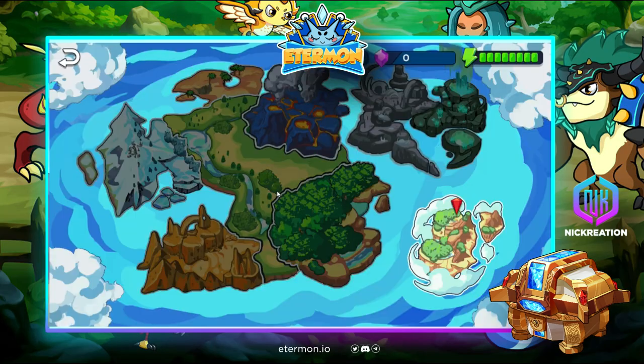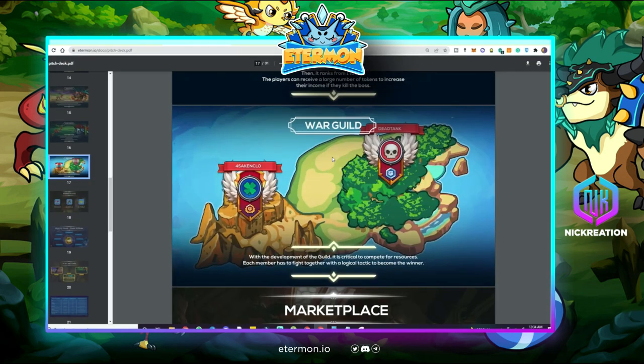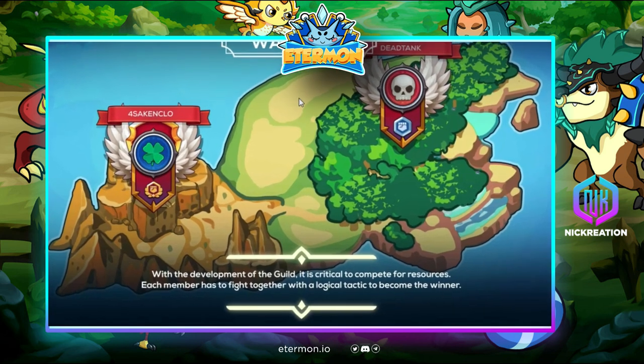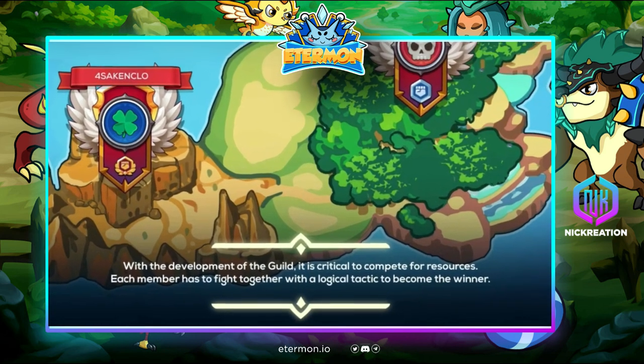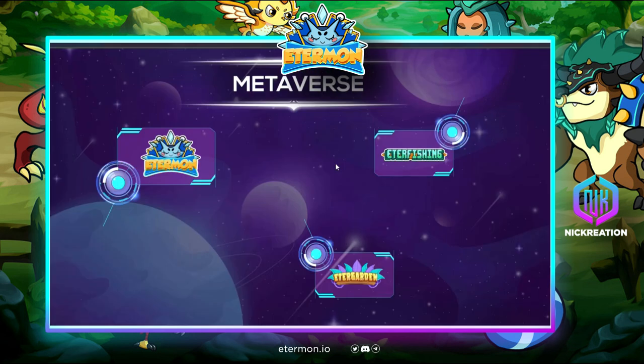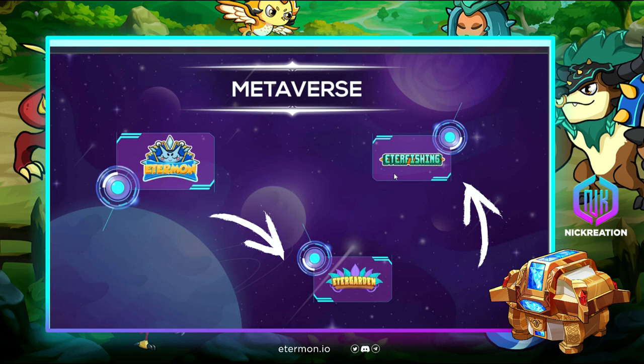Now we go to the world map, which is where they'll create games within the game. The islands they are building will be crucial for the war guilds. They're also creating a metaverse which will include Ethermon, EtherFishing, and EtherGarden. If they can pull off all of these projects, they will have a lot of utilities for their tokens.